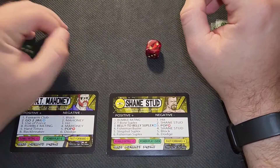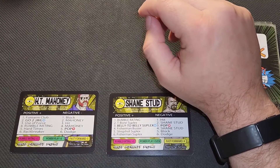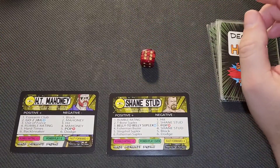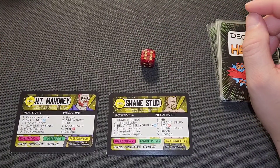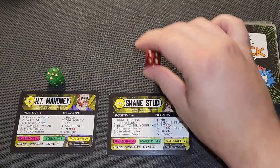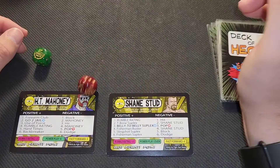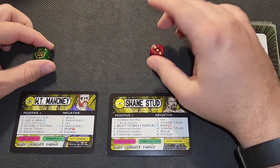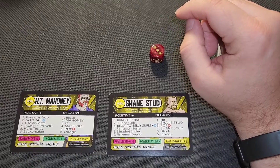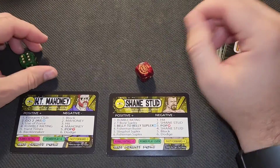Shane Stud goes for a T-bone suplex which might put Mahoney down — he rolls his pop and needs to avoid a one, and he does. Shane Stud continues, goes for another fisherman suplex, Mahoney needs to avoid a one again and does. A fisherman buster is blocked, then Shane Stud goes for his finisher, the belly-to-belly suplex with a power number of three. Mahoney needs to avoid a one or three, rolls a six — Shane Stud continues.